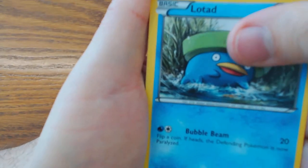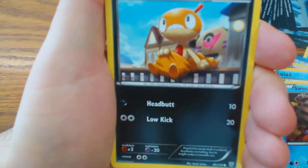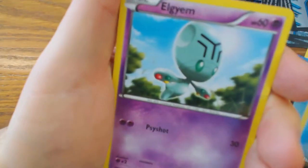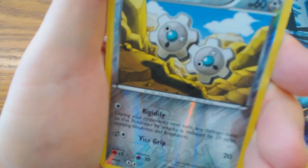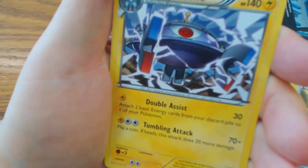We start off with Lotad, Swinub, Shrieggy, Pachirisu, Algyem, Durum, Algyem, Galvantula, Reverse Holo Plates, and Magnezone.